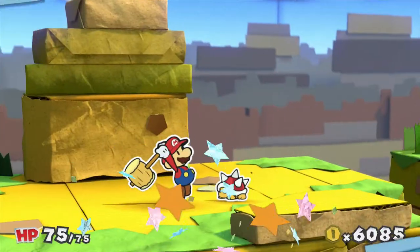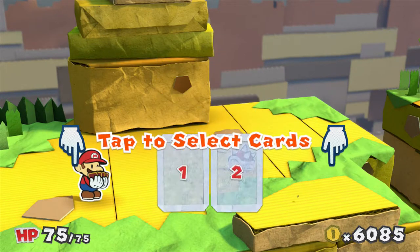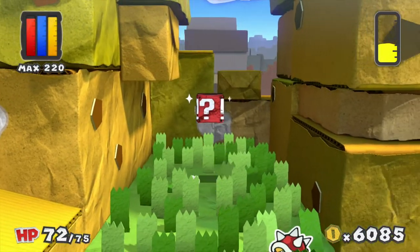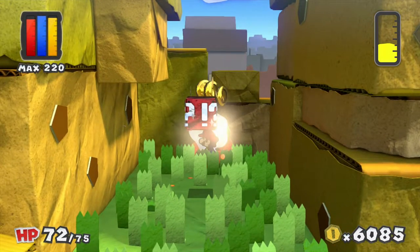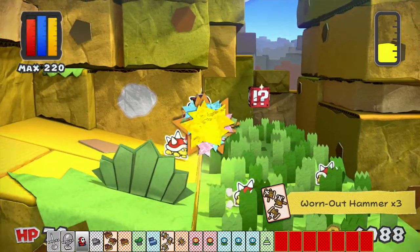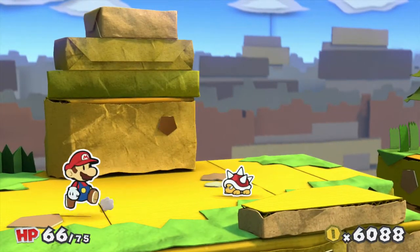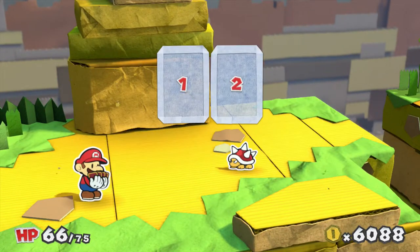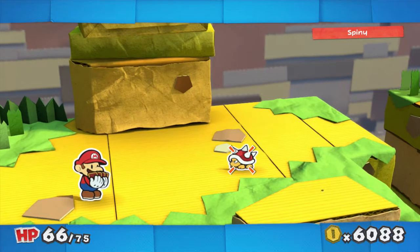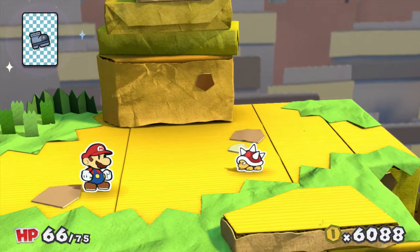Nice! Actually, this isn't a new enemy at all — we fought these on Daffodil Peak. What am I thinking? Let's avoid fighting the spinies, we've seen them before. I'm going to show off one of the new cards that we just collected that I neglected to mention. We just got a brand new card called an Iron Jump. However you pronounce it, there is an R in there. Mario, your pre-emptive hammer and jump strikes grow more powerful every time you find a big paint star.